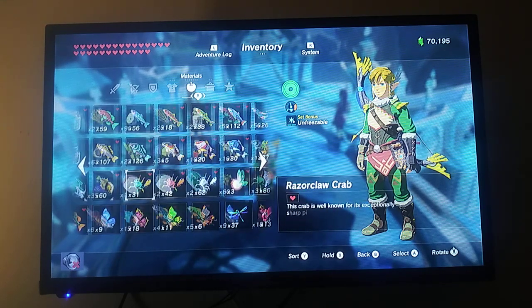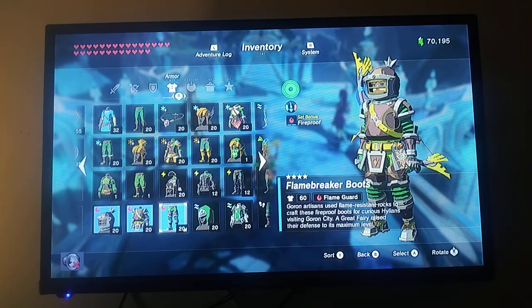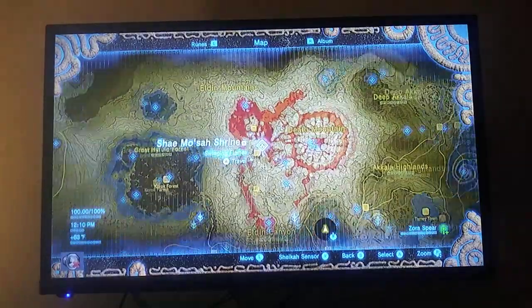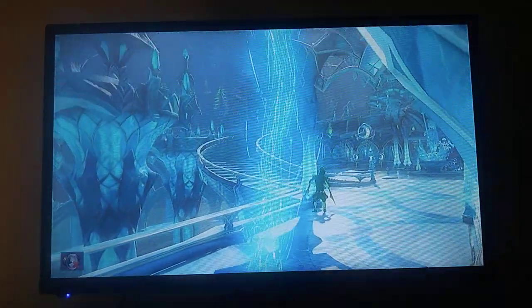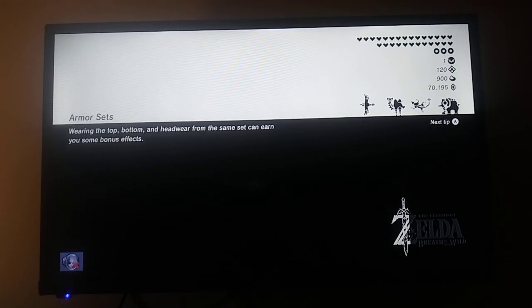You're going to need a Goron outfit. Make sure you have the armor at least two-star upgraded or more, otherwise where you're going is not going to be pretty. We're going to unequip that and go to Goron City, which is right in here. The reason I said it's going to get hot — the volcano itself is constantly erupting, so make sure you have the Goron armor on at all times.